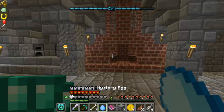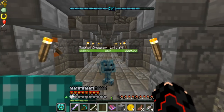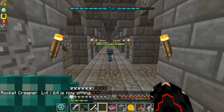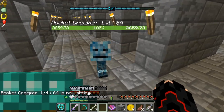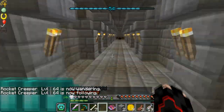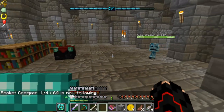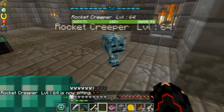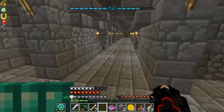Let me see what this mystery egg does. I have a baby creeper egg and a rocky creeper egg — oh that's cute! Come over here, you can be like the guardian here or something. I'll let you sit here. If you guys have a name for my little rocket creeper, let me know down in the comments below — let me know what I should name my little rocket creeper. That's really cool, very adorable too.